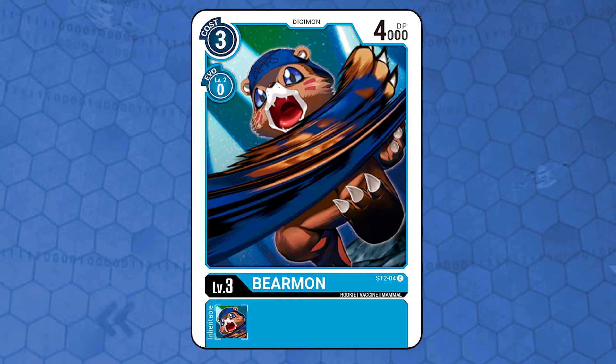Bearmon. Level 3, vaccine attribute, mammal type, 4000 DP, costs 3 memory to play from hand and 0 to Digivolve, requiring a level 2 blue Digimon. It has no effects — another vanilla for the deck.